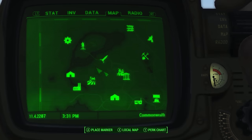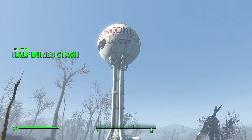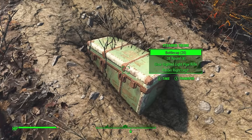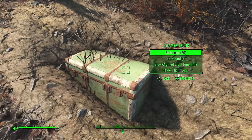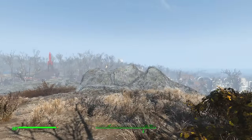South of the Red Rocket truck stop there is a little half-buried stash, very close to the Concord water tower. No one knows exactly who put this here, but you do not need any lockpick skill as this trunk is open and ready for the taking. Even on an early game playthrough there are quite a few good items before you venture on into Concorde.